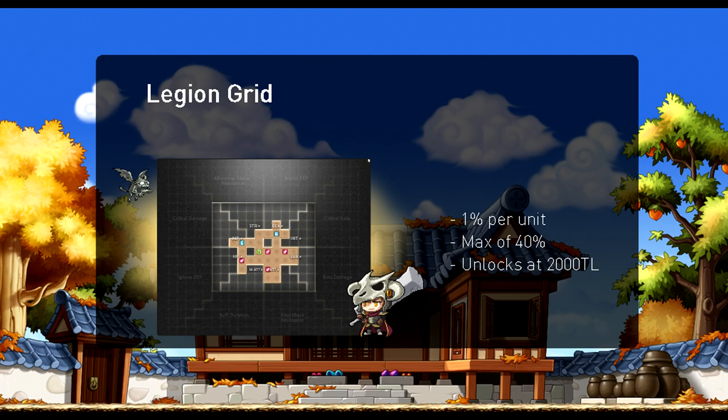Legion is way too massive to go over in a video just trying to cover sources of critical rate, but the big mention is that there is an area on the Legion board that gives you critical rate. This area unlocks — the first portion of it — when you reach a total Legion level of 2000. Each unit or square within this category gives you 1% crit rate, and you can gain an additional 40% from the Legion grid alone. The grid benefits also stack with the character card benefits, so your Nightlord and Marksman bonuses do not conflict with the grid.